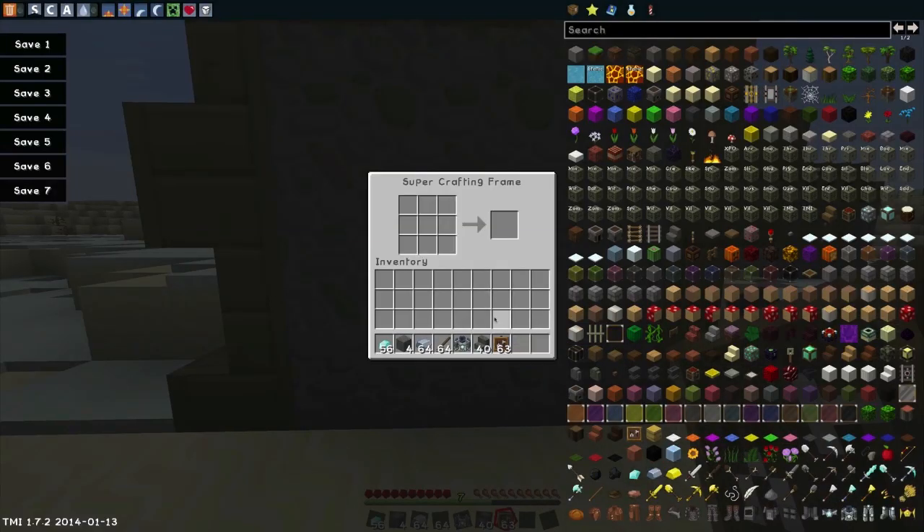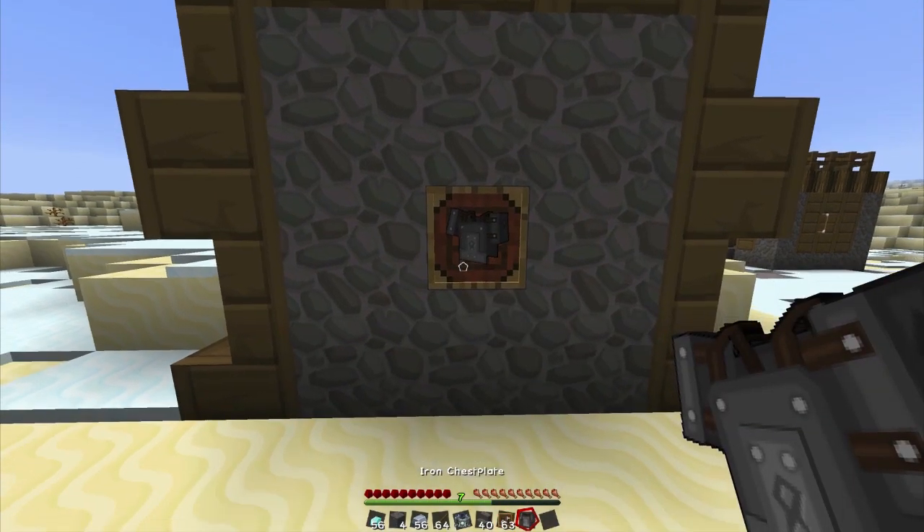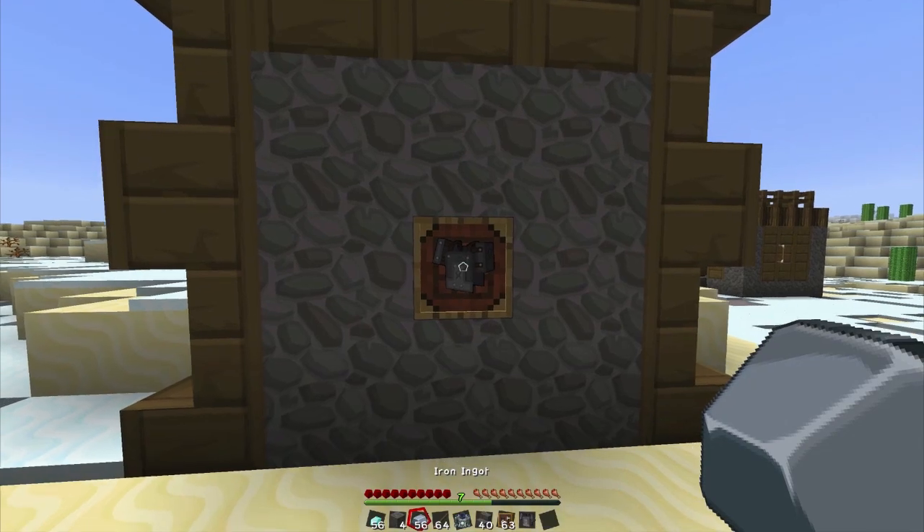To set up a Super Crafting Frame, all you need to do is just place it down. Let's make this an iron chest plate. As you can see, it didn't take any iron out of my inventory — it just kind of put the iron there in the recipe pattern itself. And if we right-click, it'll give us an iron chest plate as well as take 8 iron out of our inventory.